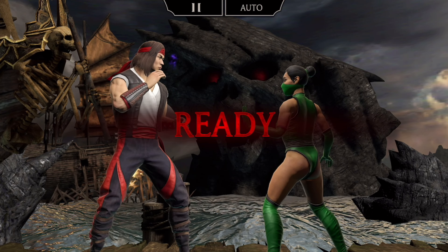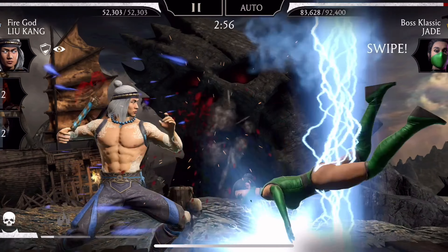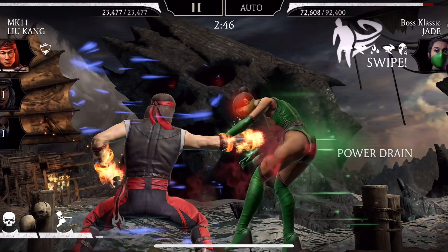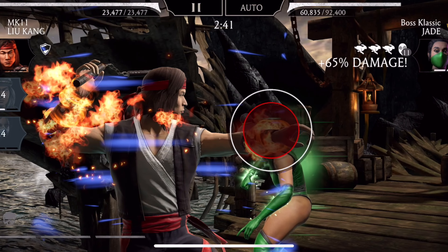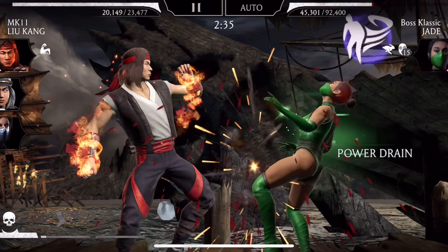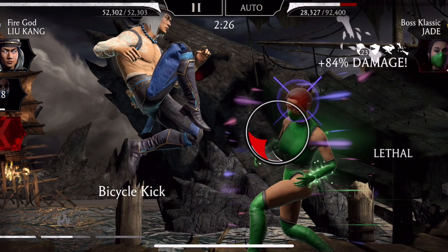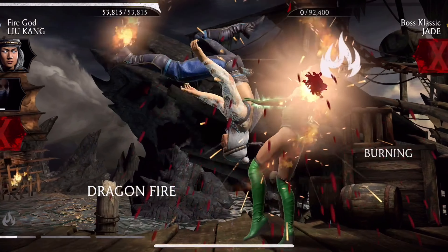Here we go. On MK11 Liu Kang I put on Varmint's Lucky Hat, so I'm going to switch to Elder God Liu Kang to get the little shield, then switch back to Liu Kang as soon as I can. Now it's going to matter — boom, headache for you girl! MK11 Liu Kang is really cool, can't wait to have him maxed some year, some decade. Oh, made her mad — but we'll finish her with Fire God Liu Kang. That's right — bam!